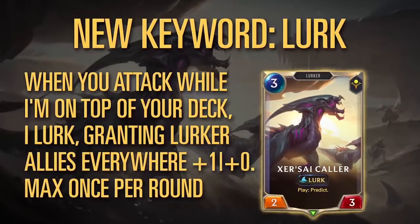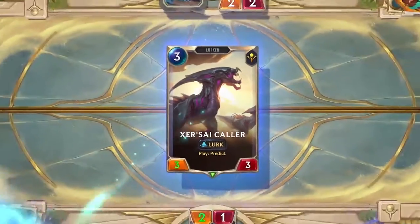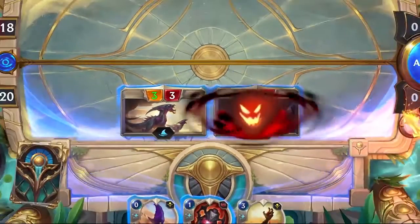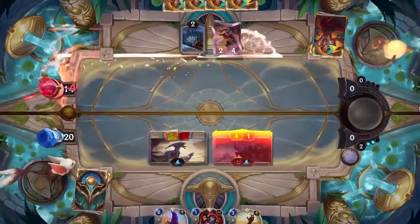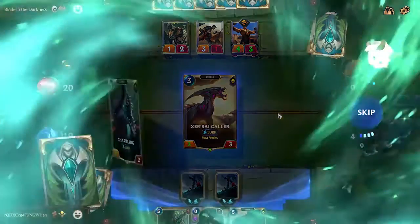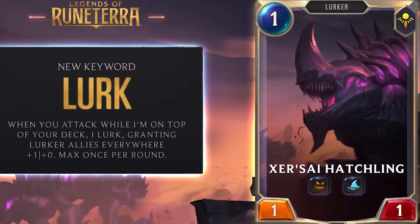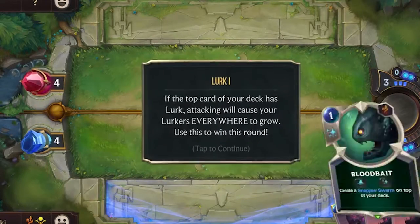In Rise of the Underworld, they've introduced a new keyword to fit the theme. The keyword, Lurk, powers up lurker followers anywhere with +1 in attack if you attack with allies while one lurks on the top of your deck. Some lurkers have powerful bonus effects when Lurk activates for them as well. If you plan on trying out decks with lurkers, you'll need to be able to PREDICT what's on top of your deck to use them effectively. Riot also introduced a new challenge to help newer players understand the new keyword, so players can participate in the new challenge 'Beneath the Surface.'